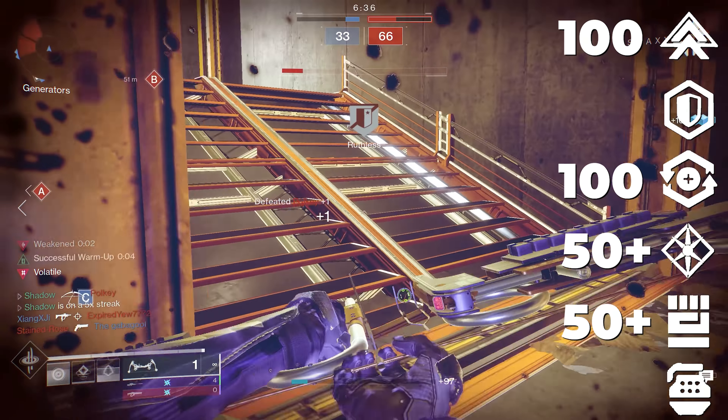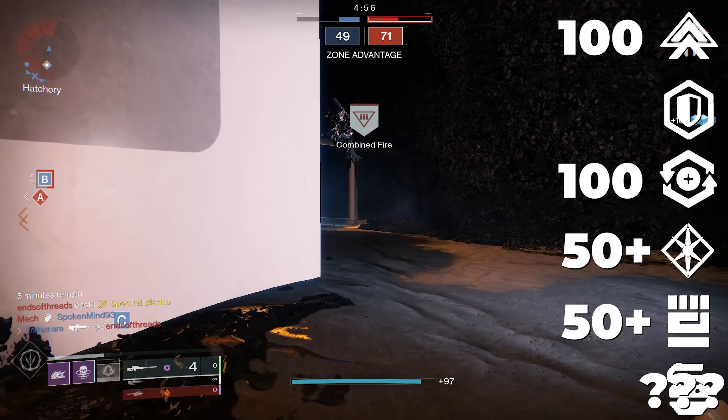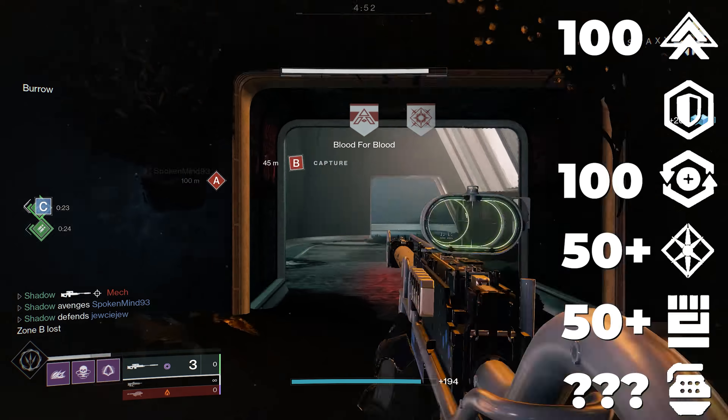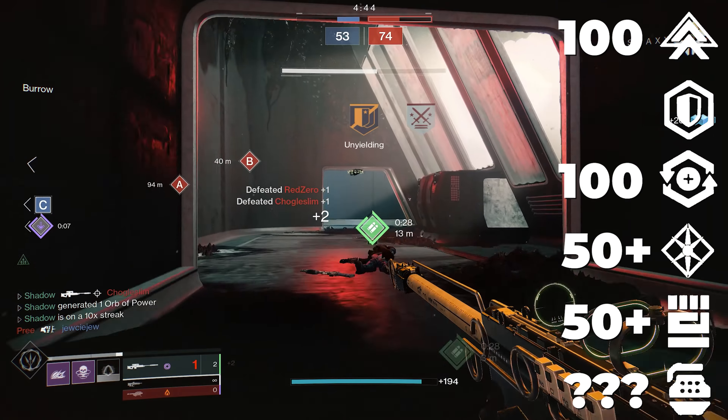I also recommend the popular Radiant Light and Powerful Friends mods that will give you a ton of extra stats. The Discipline stat can be somewhat valuable here, but it totally depends on what you focus on for the remaining parts of the build. I would put the least emphasis on resilience for this build, but I do think you should have at least 20.